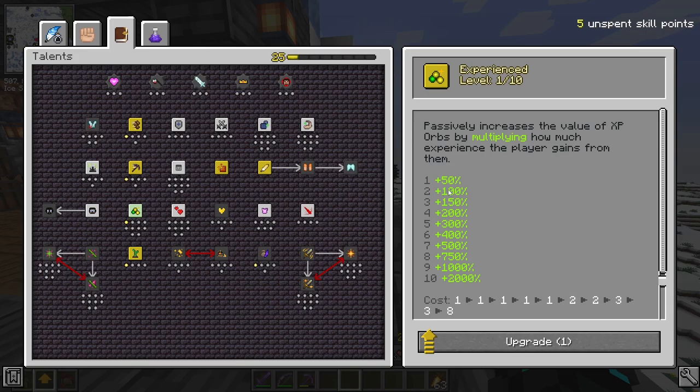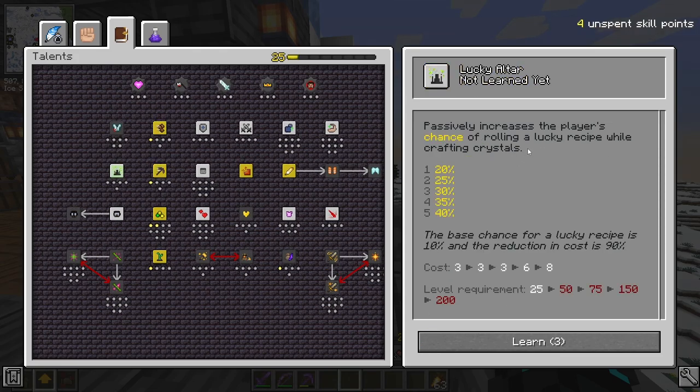Next, I'm going to get Experienced, which gives me plus 100% of the XP I would normally get. It just costs one. And I found one called Lucky Altar — passively increases the player's chance of rolling a lucky recipe while crafting crystals. The base chance for a lucky recipe is 10% and the reduction in cost is 90%, so with this it would become 20%. It does cost three, but I think it's really cool, so I'm going to take this.